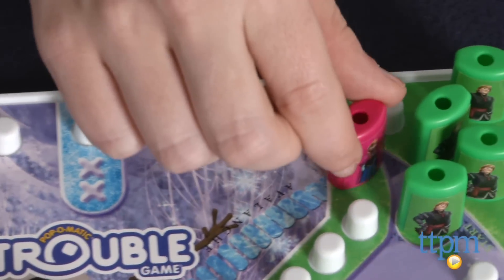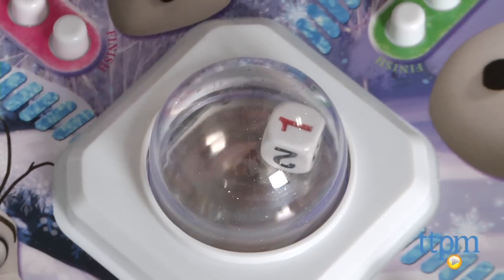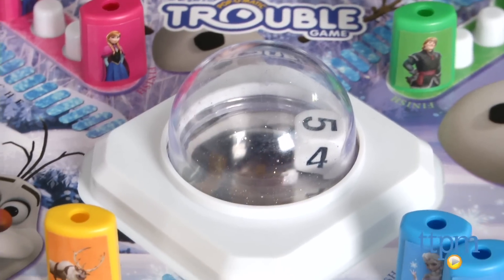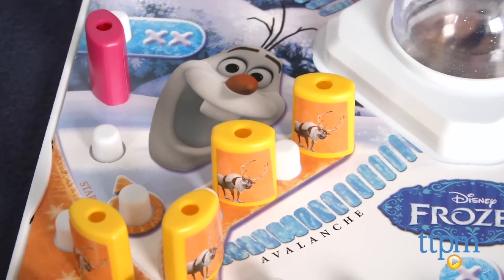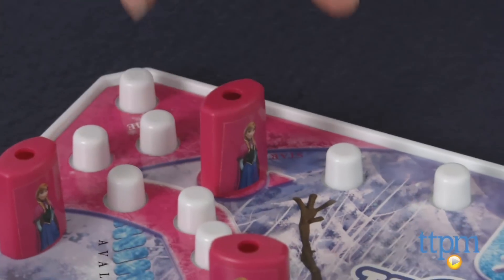Players take turns by popping the bubble at the center of the game board to move. If you get a 1, you can't move, but other players can move from home to the start. If you get a 2, 3, 4, or 5, you can move that many spaces. And if you pop a 6, you can choose to move a peg out of the home area or move forward 6 spots, and as a bonus, you get to pop again.